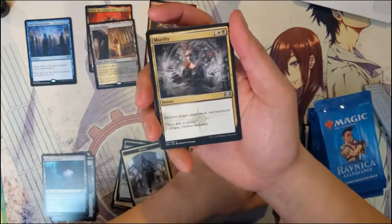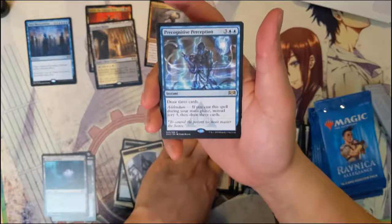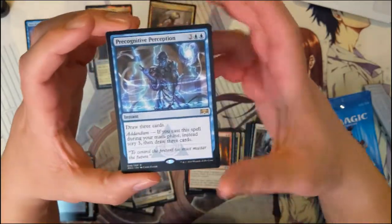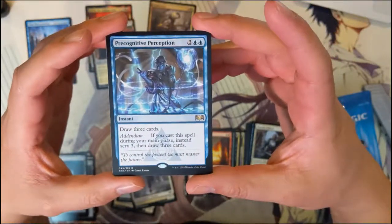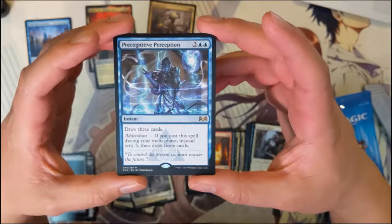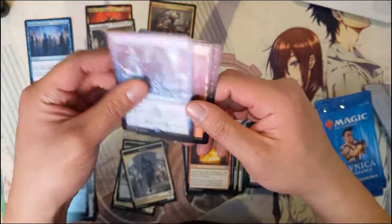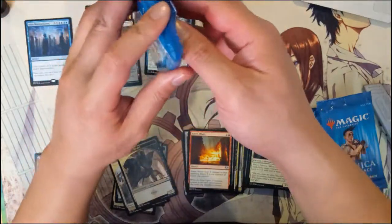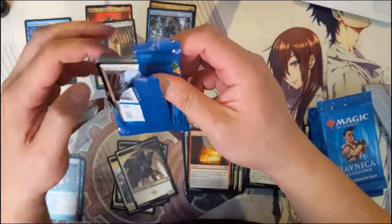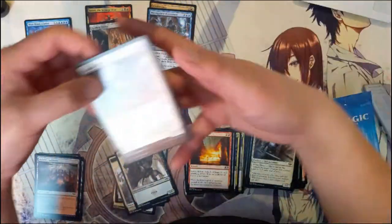I think if there are any duplicate mythics things are starting to be a little suspicious, although to be honest I would not mind that at all. Okay, this is a new one — Pre-Cognitive Perception. For five mana, including two blue, draw three cards. And then Addendum: if you cast this during your main phase, instead scry three then draw three cards. It is an instant, but that's the part that makes it less powerful. Sounds too expensive.